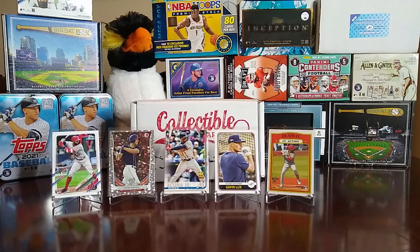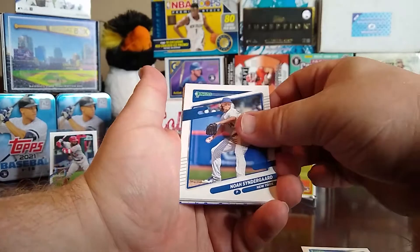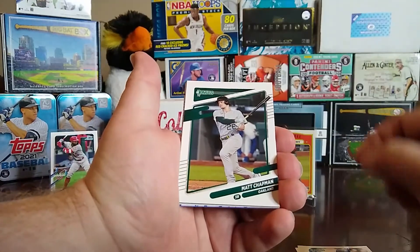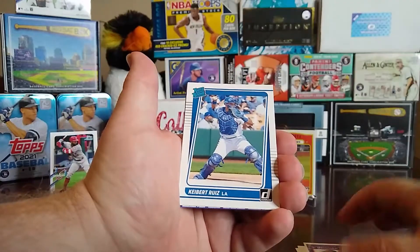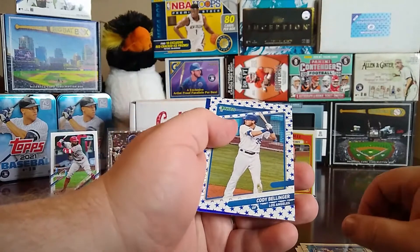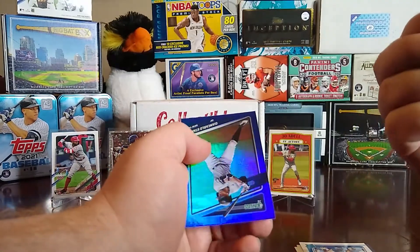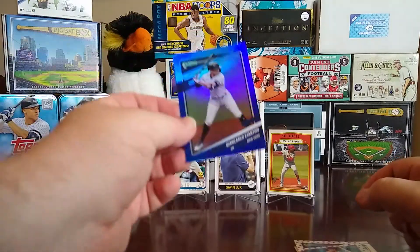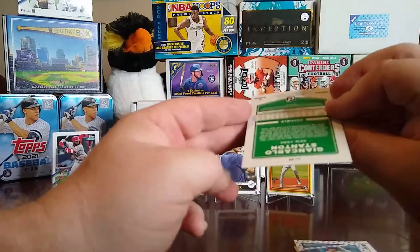Opening 2021 Donruss, we have a Cody Bellinger, Noah Syndergaard, a retro of Ken Griffey Jr., Matt Chapman, Sterling Marte Diamond King, Ke'Bryan Hayes rated rookie, and a Cody Bellinger — I believe that's an Independence Day parallel. Then we have a blue Giancarlo Stanton. We've gotten quite a few Giancarlo Stanton cards in this box.